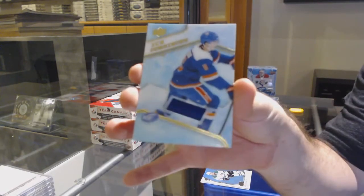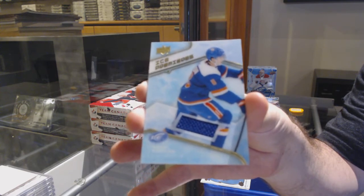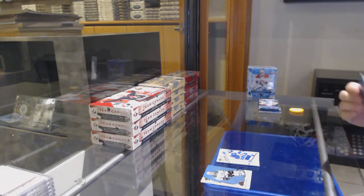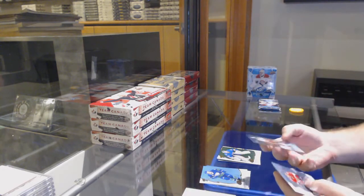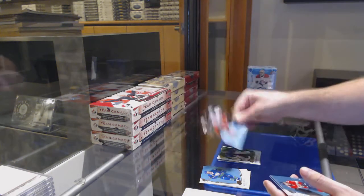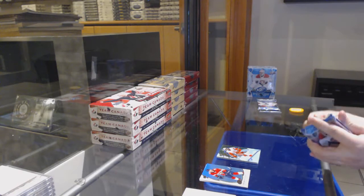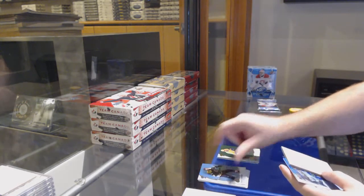We've got a Phil Kessel orange for the Coyotes and a rookie ice premieres jersey of Noah Dobson for the New York Islanders. Green of Bennington for the Blues and a 9.99 rookie of Giovanni Smith for the Red Wings.